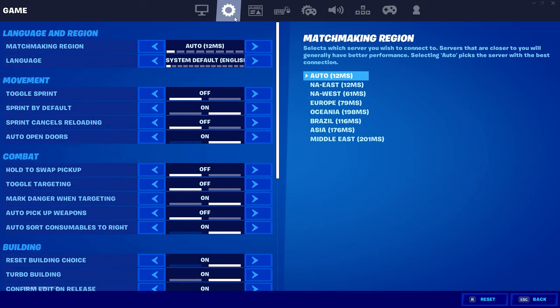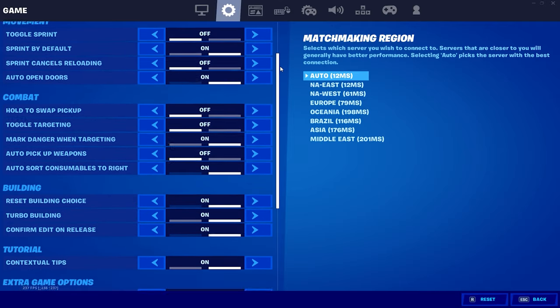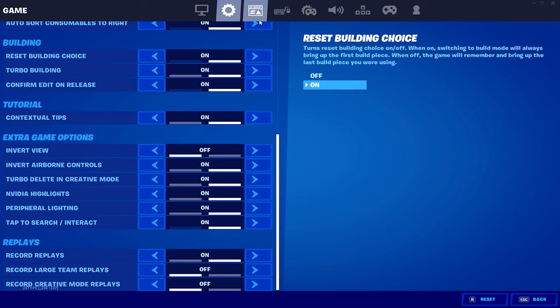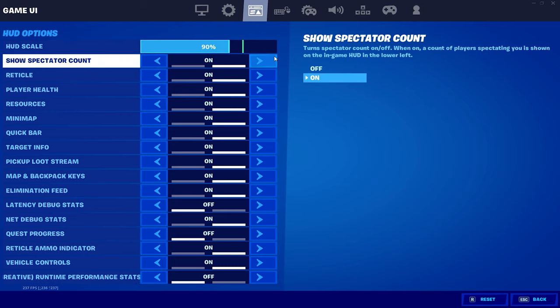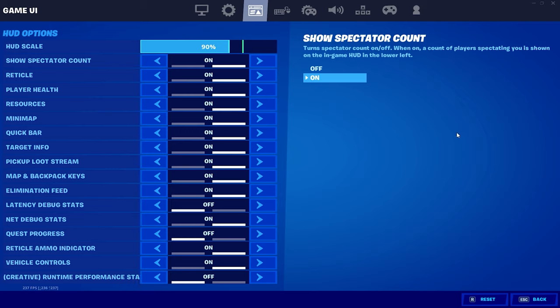I got brightness on 70. If y'all want to know, this game is too bright. I've got my HUD scale — H-U-D scale — on 90. This is what makes you guys hit shots.